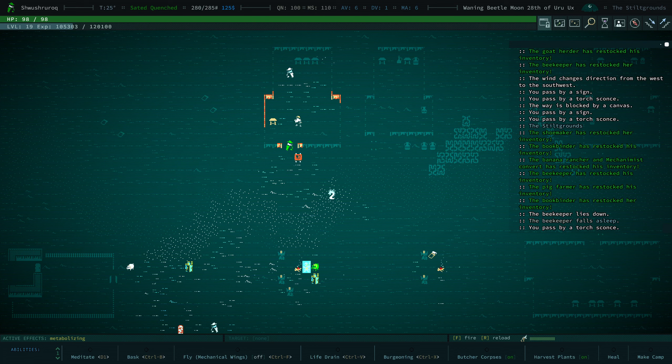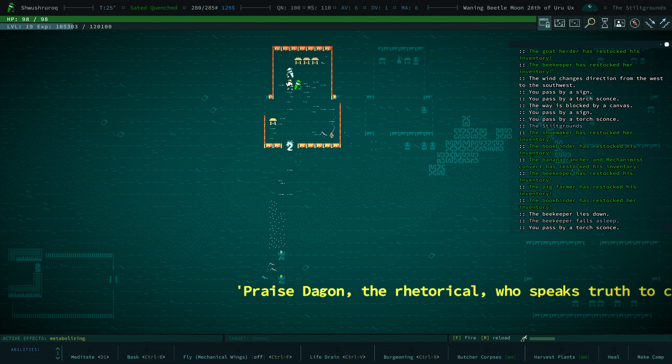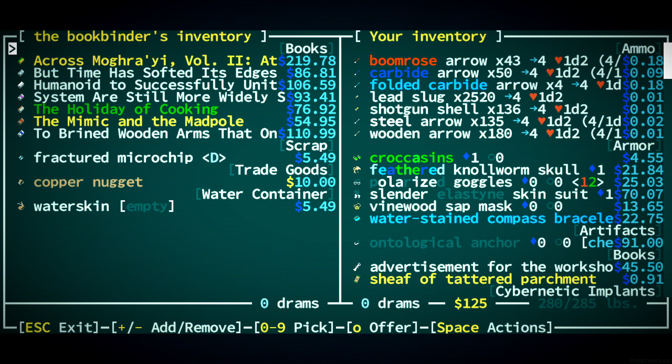You are the bookseller. The Mimic and the Madpole — is it worth getting these things just for the experience? Maybe, especially these yellow ones — I think they're worth more XP.